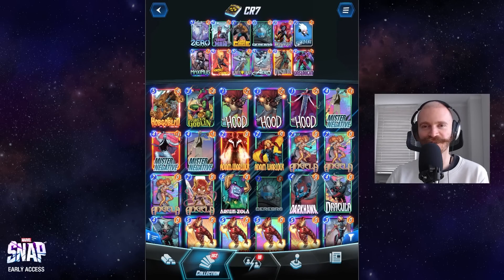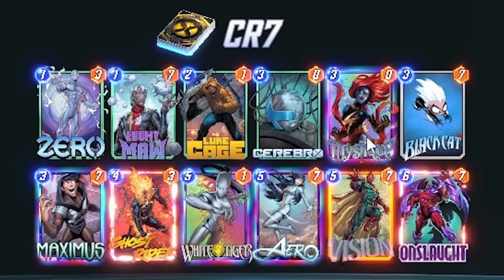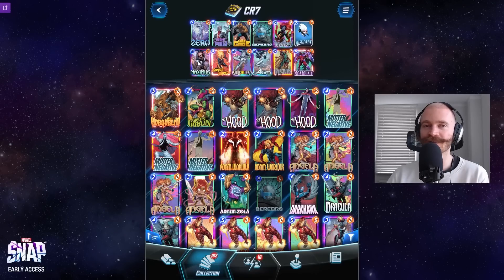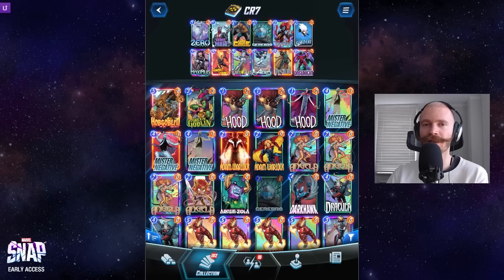Which cards are must-includes in this? Of course, Cerebro as well as Mystique, as well as all of these 7-power cards. Abomination as well as Maximus are kind of no-brainers in this - very mana efficient. And we can run Zero as a tech choice to play them in the early game at no drawback.